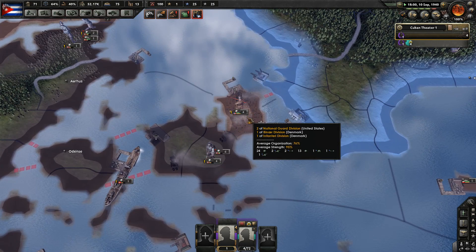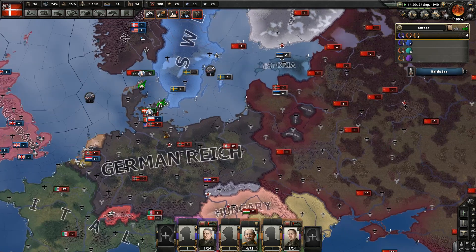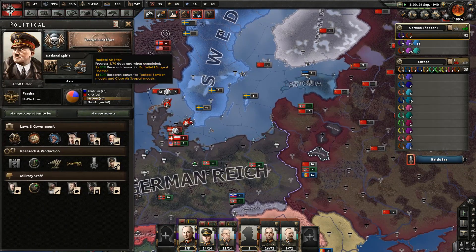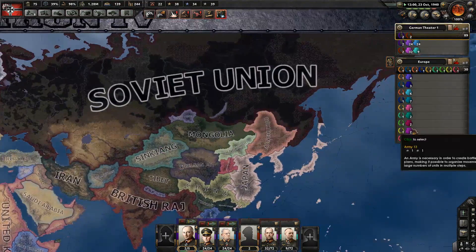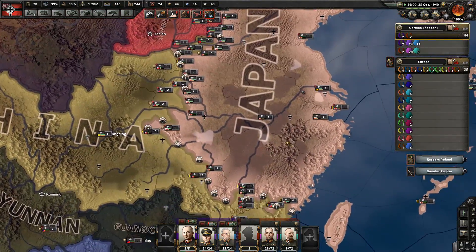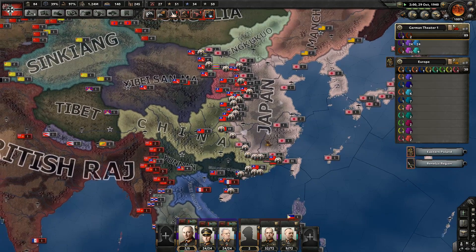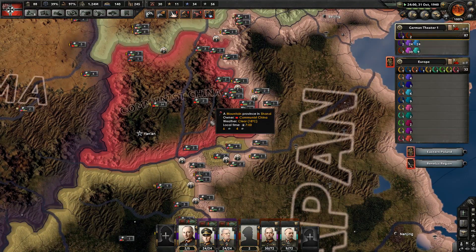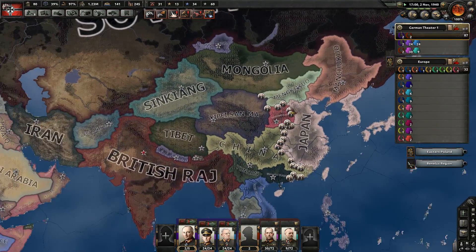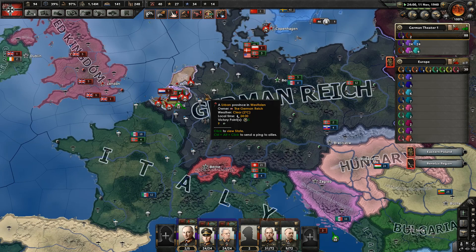Is that a U.S. volunteer force? I wonder if they can take Copenhagen — it seems very well defended. Germany's manpower is declining surprisingly quickly. I suppose they are doing aggressive attacks into the mountains, which usually does that to manpower, but this is even faster than I expected. Let's zoom in on one of those battles: 16 soft attack against 897 defense. The Netherlands and Belgium are going to survive this, I think. Germany is gonna attack until they can attack no more. 2.27 million losses on the Axis side, 1.34 on the Allied side only.